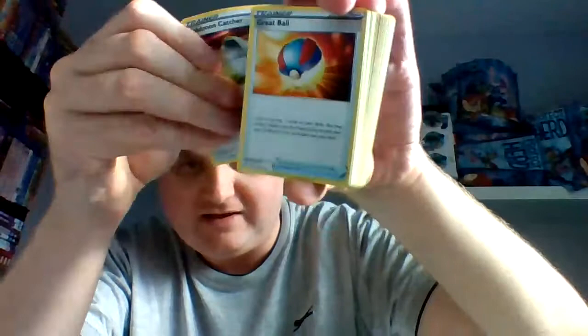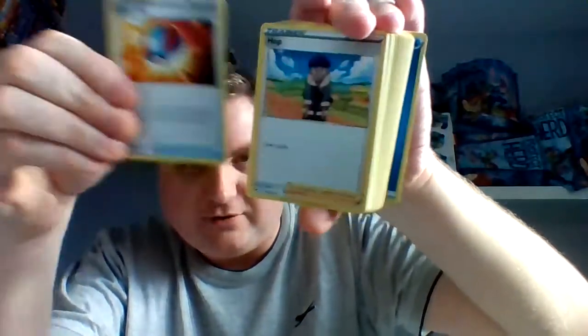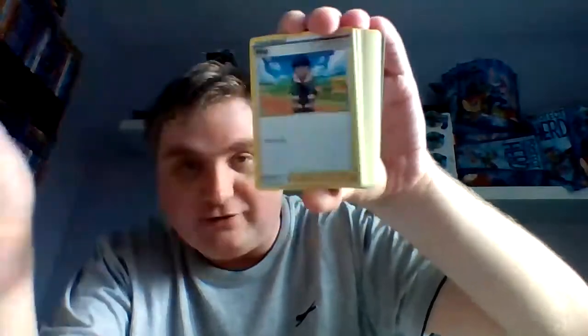Pokémon Catcher. Switch card. Another Pokémon Catcher — sorry, I was going to say another switch card. Great Ball — I cannot talk today. Another Hop. Water energy.